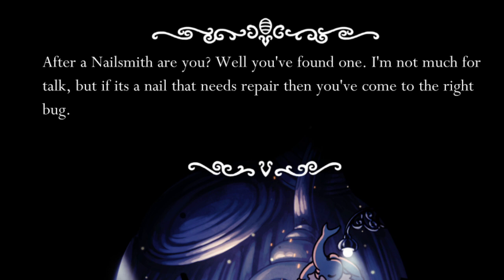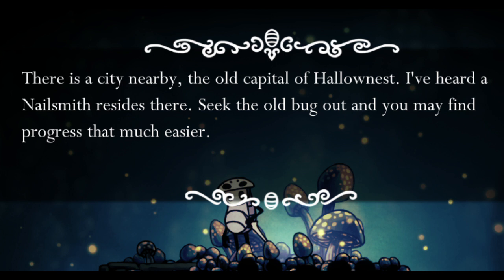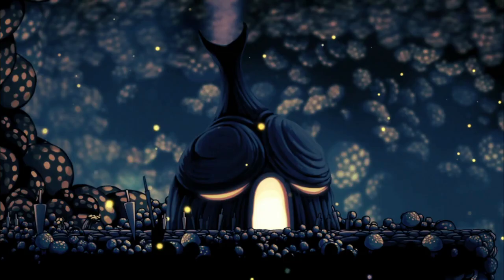Once you get to the City of Tears, you could miss the way to the Nailsmith, as there's really only one sign that hints at where he is. Quirrell suggests going to see him, but only if you've been to the deeper part of the Mantis Village and you've likely lost to the Mantis Lords once because you didn't know to get a nail upgrade before challenging them, and Lem mentions the Nailsmith only if you listen to him a second time. And even with those, you still have to figure out where exactly the Nailsmith is. When you get near the path that leads to his hut, you may be distracted by the area introduction to the City of Tears and want to go the other direction to explore rather than immediately check to make sure you didn't miss anything over on the left.